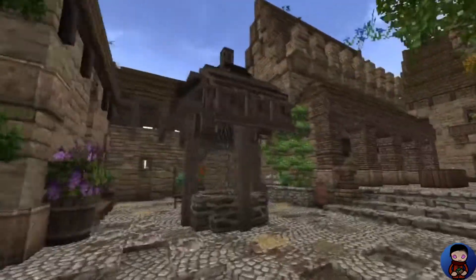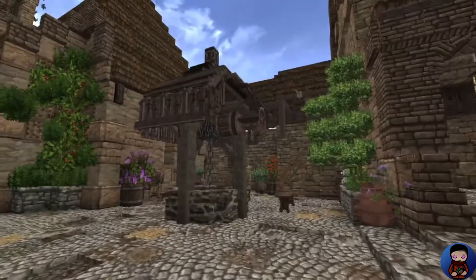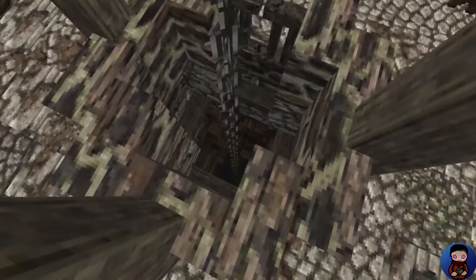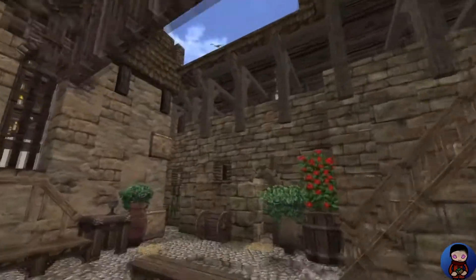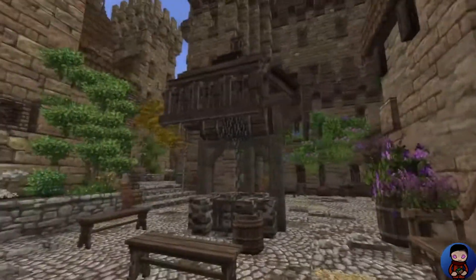Coming around over here, we have a small well here, and it looks like it does go down. I don't really want to drop down, but I like the design and the detail of the well.